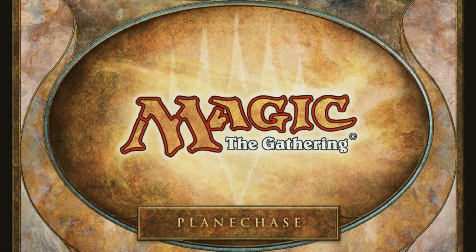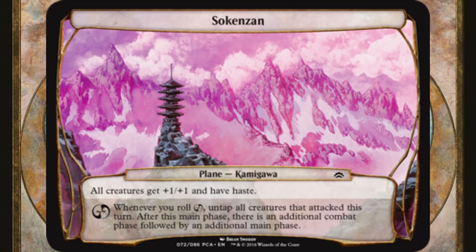With the idea of hugging the group and yourself a little bit more, keep in mind: Sokanzan could be added to most planar decks. All creatures get +1/+1 and haste. This plane should inspire and incentivize a lot of combat when it's revealed from the planar deck.